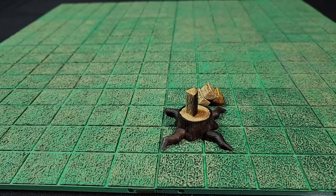And lastly, you get this tree stump so that you can add some chopped down trees to your setting. And you get some of these cut logs that can serve as dressing for your scene, or you can even just give them to your players as lumber tokens.